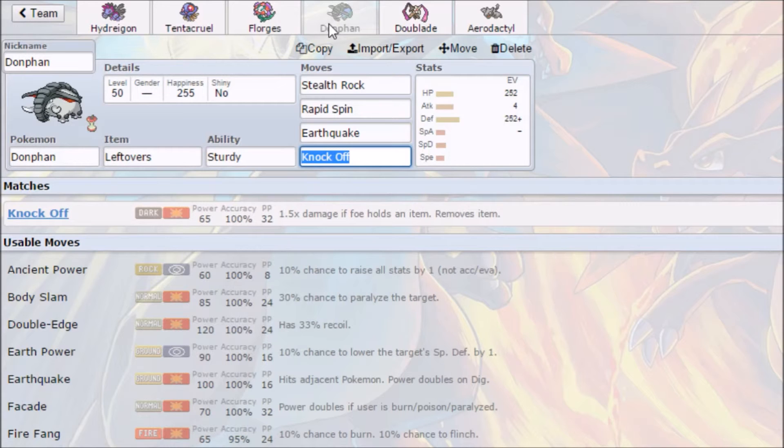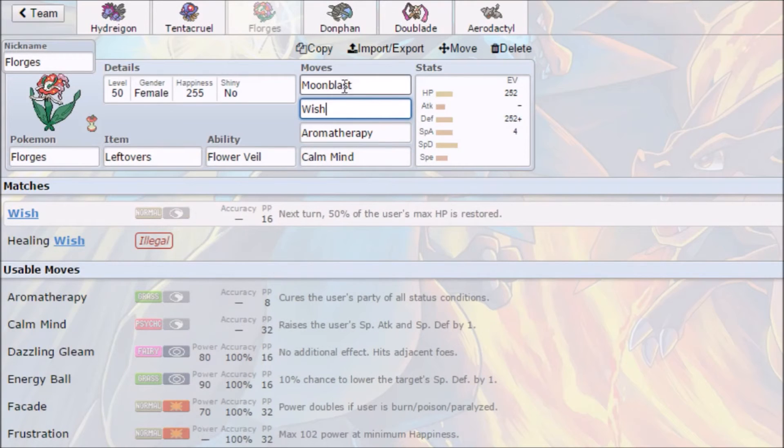Looking at what's threatening to this team: Banded Darmanitan might be an issue, but Aerodactyl will outspeed it. Scarf Darmanitan might be a threat, but Donphan will eat the hits and return with an Earthquake that will decimate it. The only thing I can really think of that this team has problems with is potentially Mega Swampert, and maybe Suicune as well. It might be worth replacing Wish on Florges with Giga Drain for extra Grass coverage.